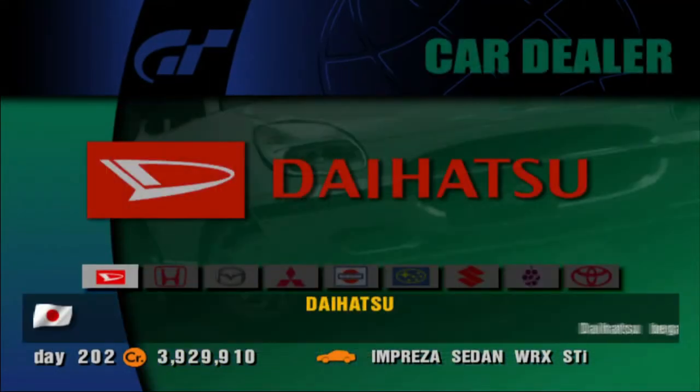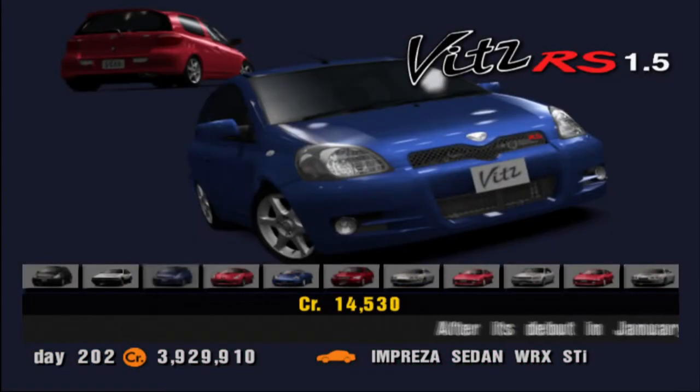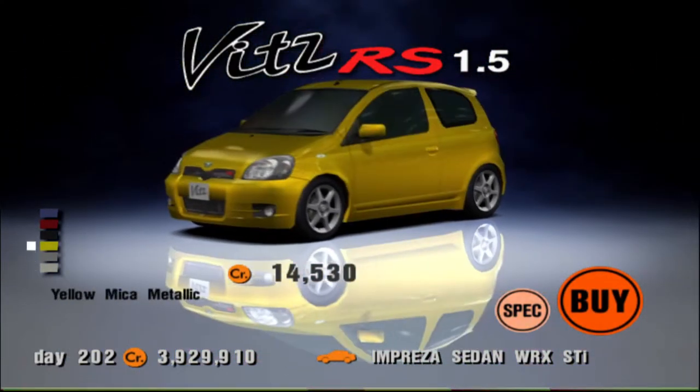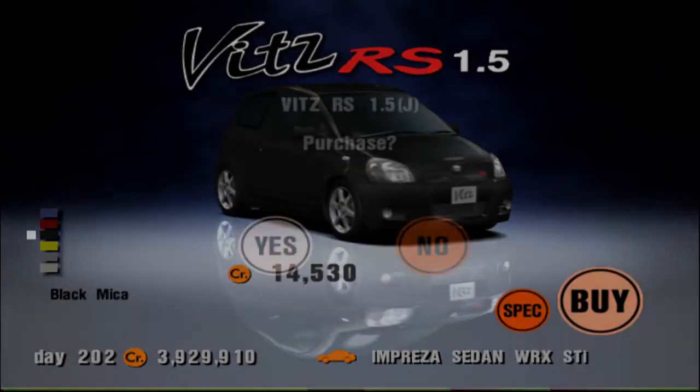Go to Toyota. You'll see the Euro edition — you don't want to buy the cheaper one, you want to buy the more expensive one. You can buy any color you want. You can also use the pink one if you've unlocked that — there are a few ways to unlock that.